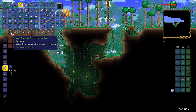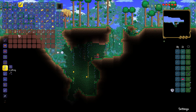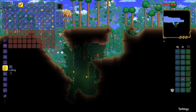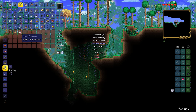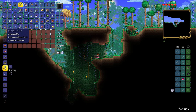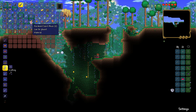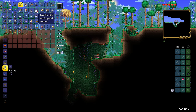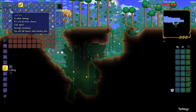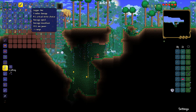Hasty Guide to Plant Fiber Cordage — allows the collection of vine rope from vines. Can of worms, herb bag. I still have tons of crap on me. I'm not sure what to get rid of.